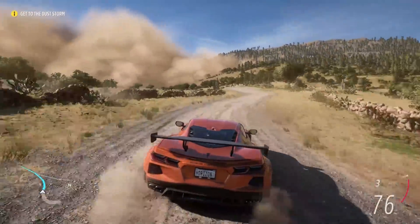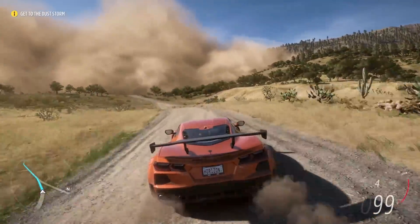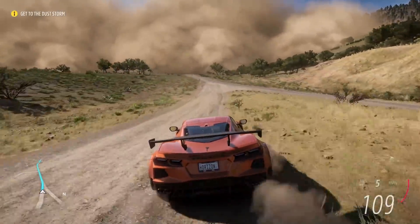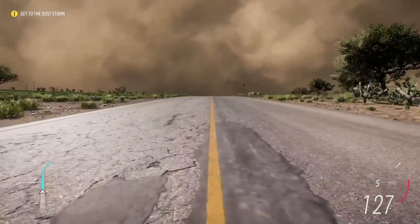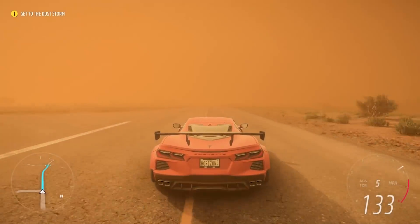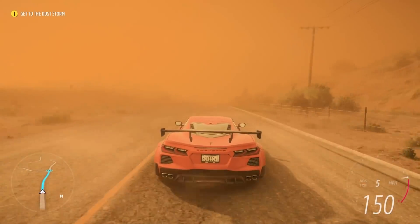I guess maybe we could shoot off the road. I don't think a Corvette does very good off-roading. That looks so cool. I don't know if we're gonna be able to see here. What's the inside look like? Oh, there we go, that's a good view. We are in a sandstorm — look at the buildup on the car. That's cool looking.